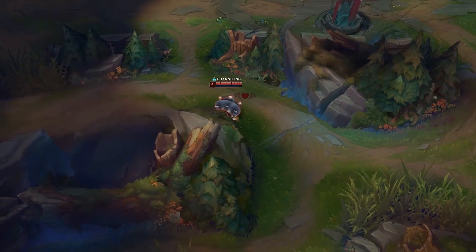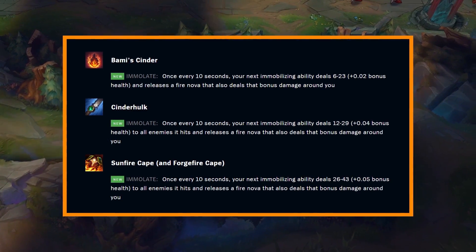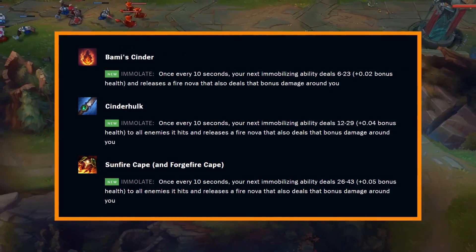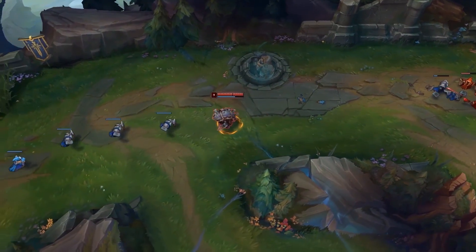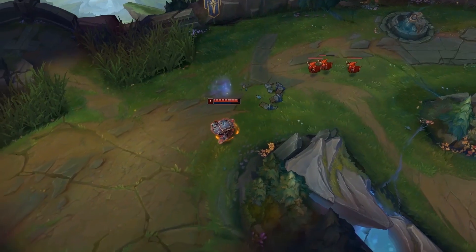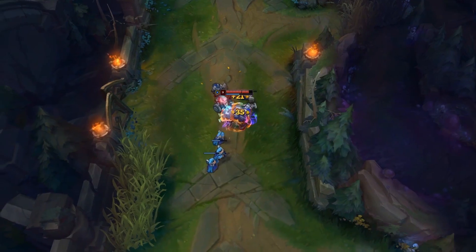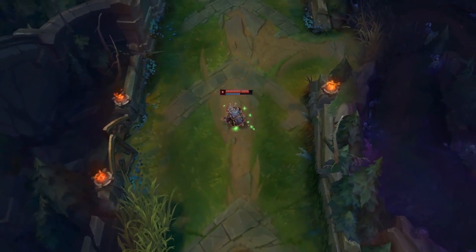Now let's talk about one of the biggest changes to the jungle meta this patch: the massive overbuff to Cinderhulk. It now reads: while in combat, burns nearby enemies each second; once every 10 seconds your next immobilizing spell will deal 12 to 29 plus 4% bonus HP and release a Fire Nova dealing damage around you — increased to 300% to monsters and minions. When I read this I was just dumbfounded. Tank junglers have always had lower clear speed and lower dueling to compensate for stronger late game, teamfight, and utility — and this buff essentially removes those weaknesses, making it so they really don't have too much trouble dueling or keeping up with farming.